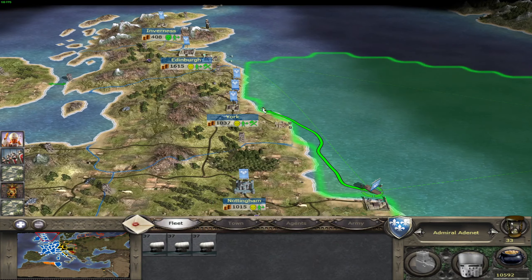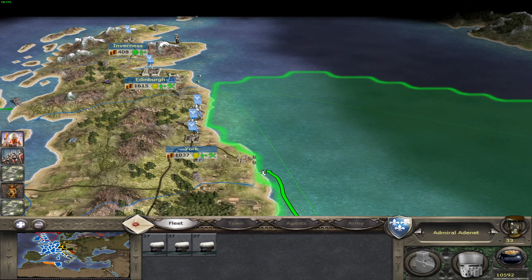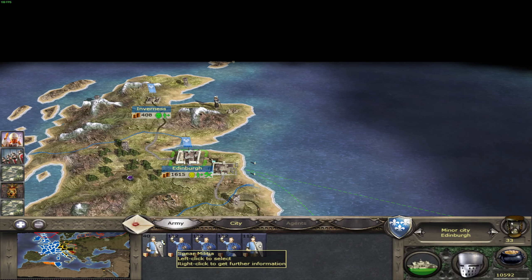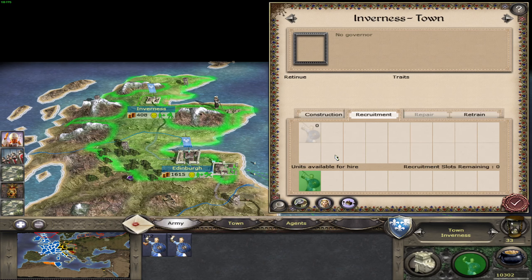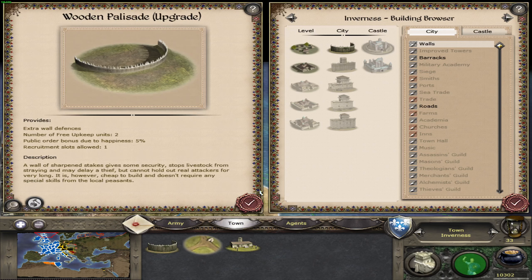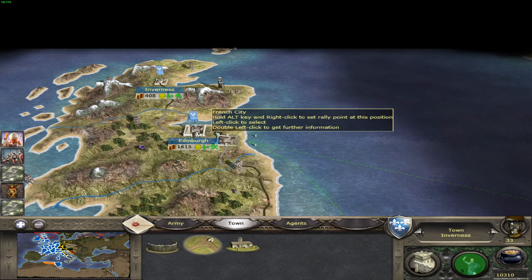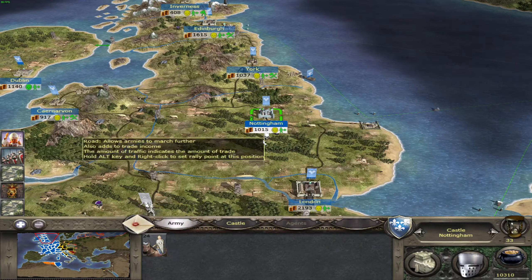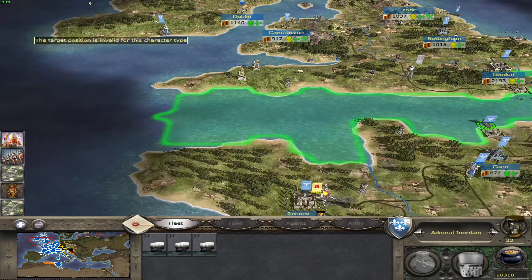So let's start with the British side. I want you, and of course you. I can recruit — that's great. Two free upkeep units, so when these are retrained it's enough. Let's disband them. London has its units, and now of course we need these ships to get them. Can I build a port somewhere? Yes, I can — in Dublin, so that's important.